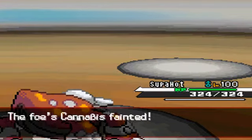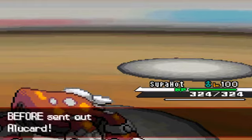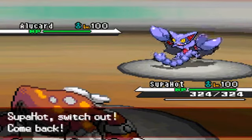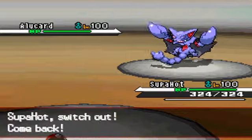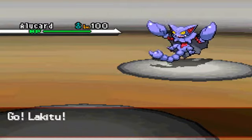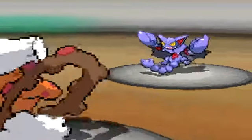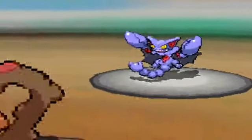The score is now 5-3 and Heatran is putting in that work. He sends out his Gliscor, and I switch out because I know there's no way he's not using Earthquake. I sent out my Landorus.